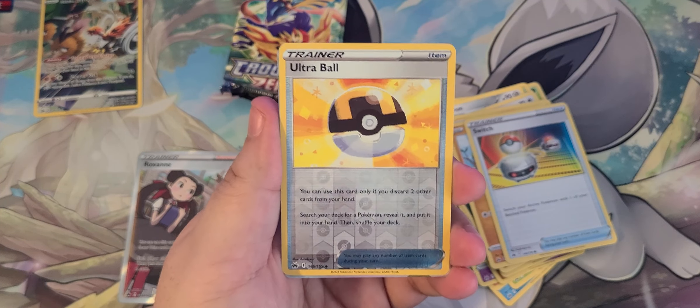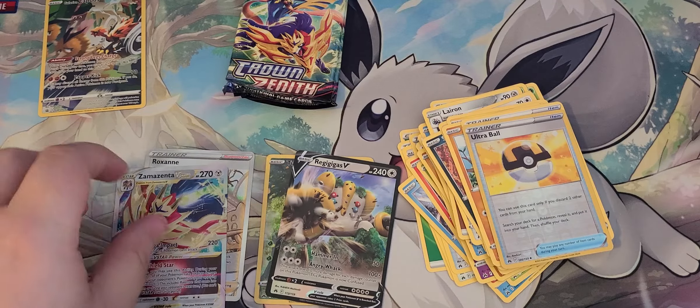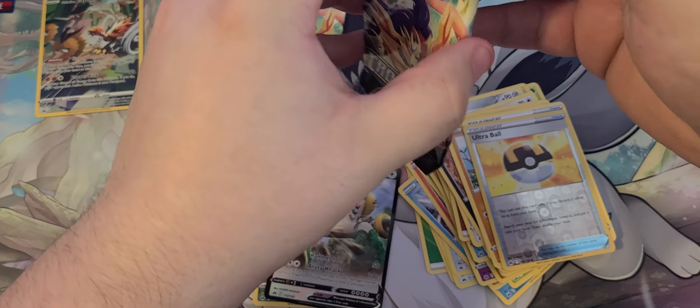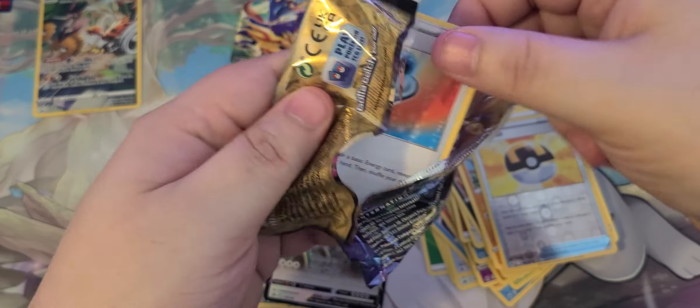Switch, Ultra Ball — wait, what is that artwork? Is this... Ultra Ball art? I just noticed that — that's amazing. And Zamazenta V-star! There we go, good lord, that definitely threw me off.